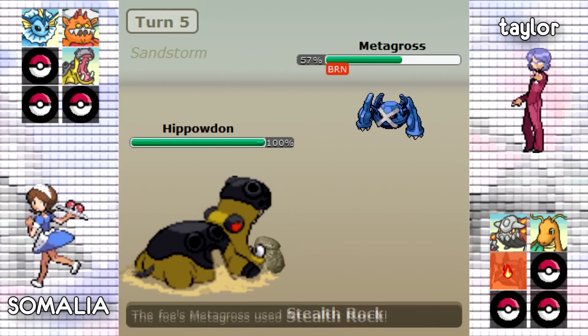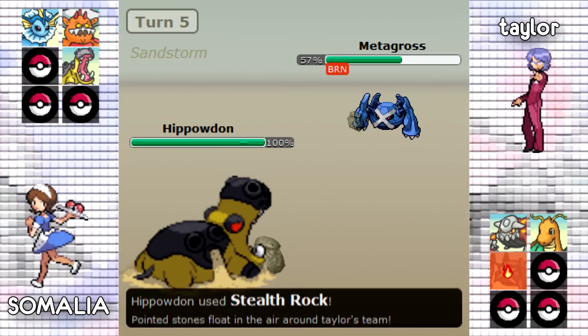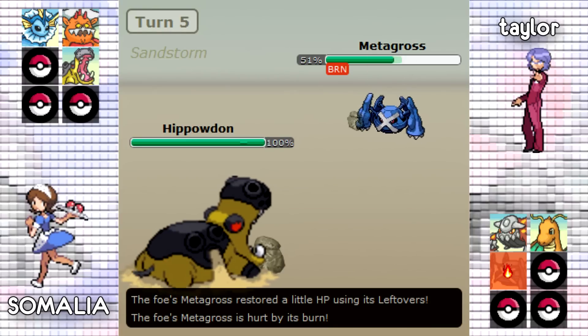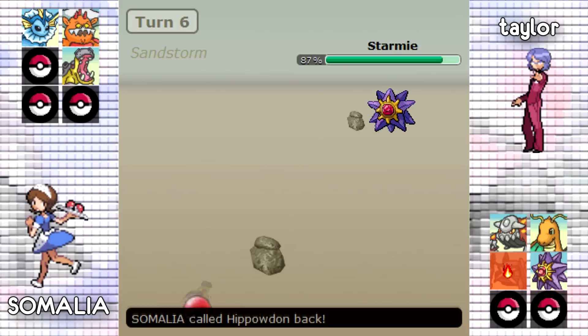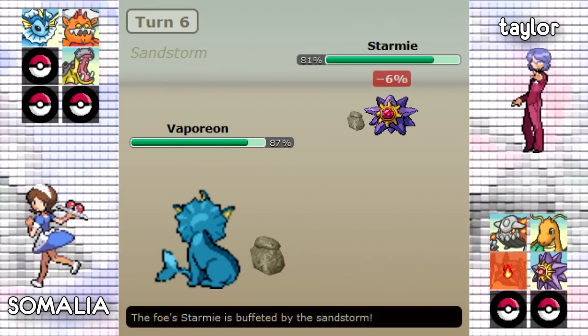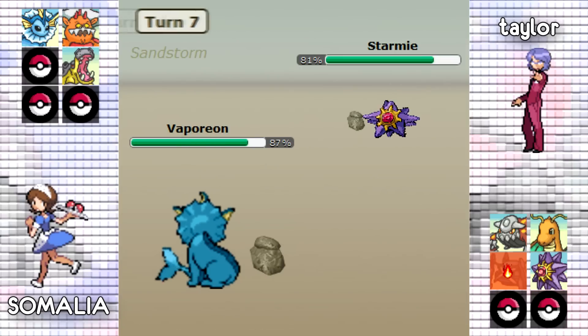Taylor is going to set up his Stealth Rocks as Somalia is able to get up his Rocks too. Because Somalia is locked into Stealth Rocks he's going to have to switch out his Hippowdon, so he switches into his Vaporeon as Taylor ends up switching into his Starmie — they're in a good position right here. This Starmie does threaten Vaporeon with the possible Thunderbolt and at the same time could Rapid Spin away the Stealth Rocks, which is great because there are going to be a lot of switches in this match.